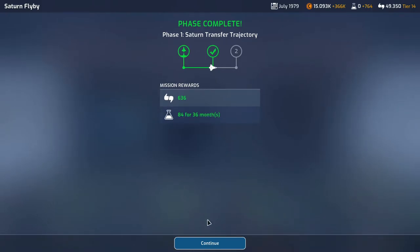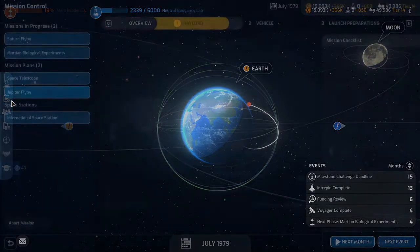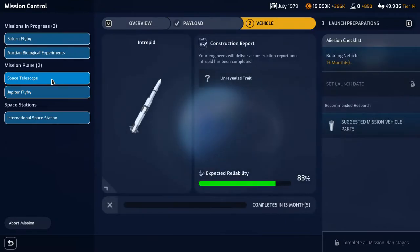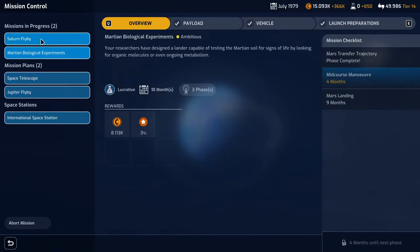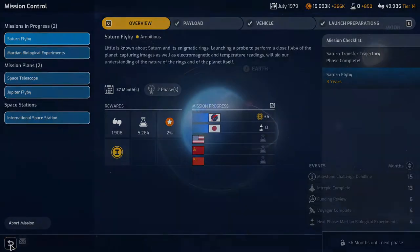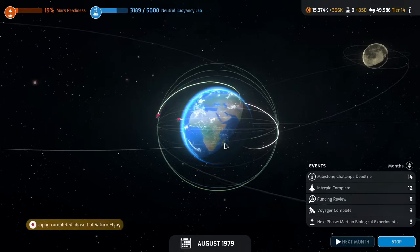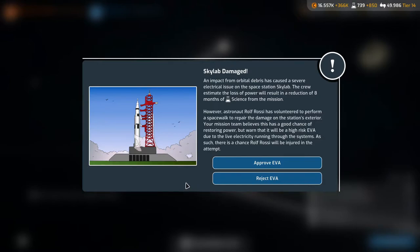636 support and 84 science for 36 months — not a whole lot of science but it will do. We completed the first phase of the Saturn flyby. We have four months until the Jupiter flyby payload is complete, 13 months until the space telescope is completed, four months until the next phase of Martian biological experiments, and 36 months until the next Saturn flyby phase.